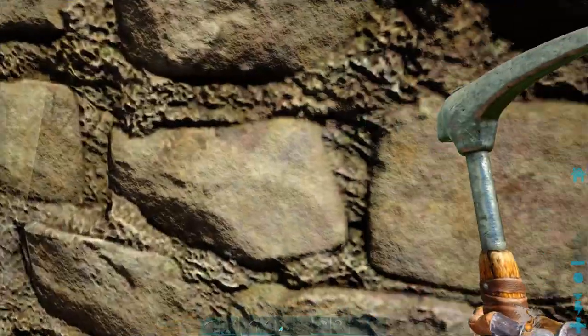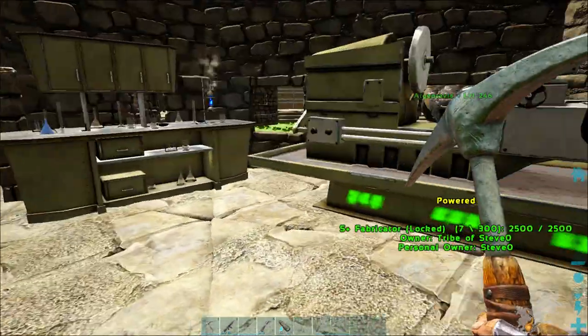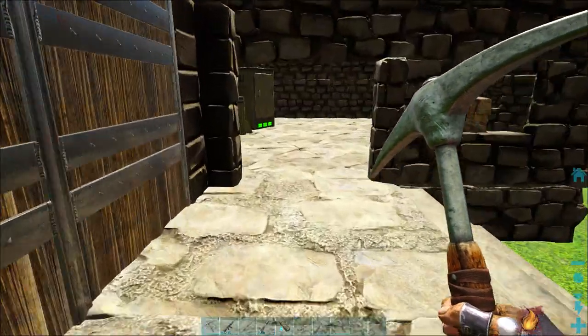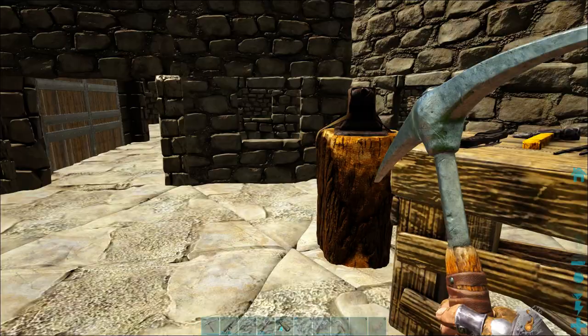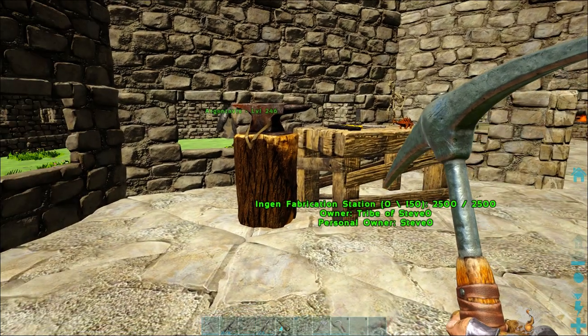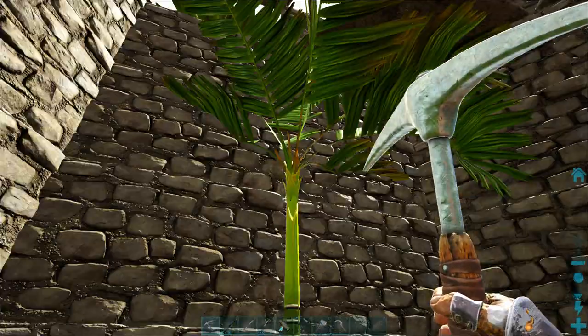Here's the staircase up to the top level — this is my workshop. I haven't got the industrial forge yet, I'm working on it. My power room with my engine and fabricator. I haven't got the genetic one yet — that costs so much and I don't know where to get black pearls yet.